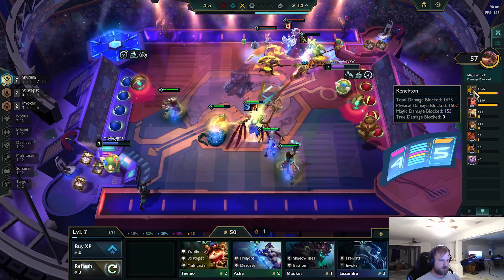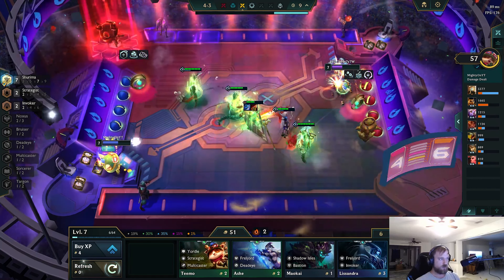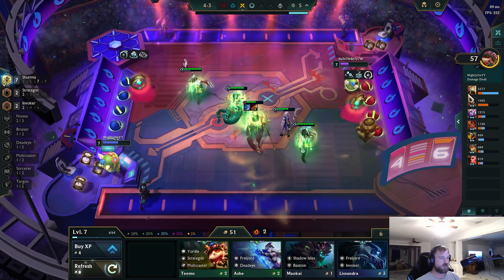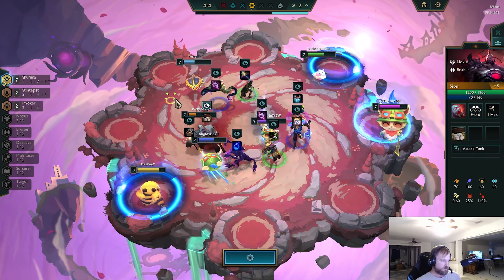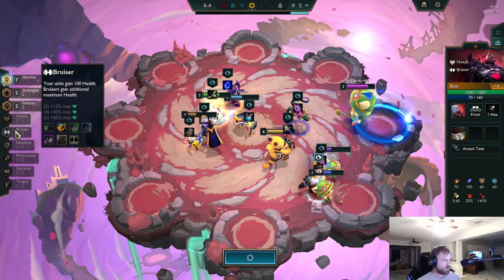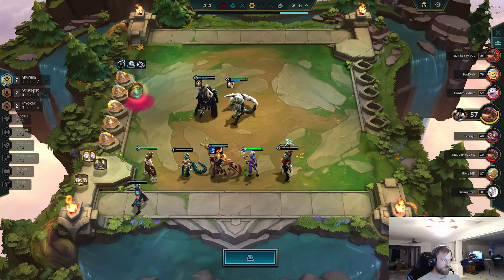I think any Noxus unit right now is still better than Soraka. Is this Azir dealing a bunch of damage? I feel like he is — yeah, he's dealing a whole bunch of damage. Just at one star? That's kind of insane. I don't mind taking this. I got him — Sion. I think Sion's just good because I need a frontliner. I think he's a better frontliner than Swain.